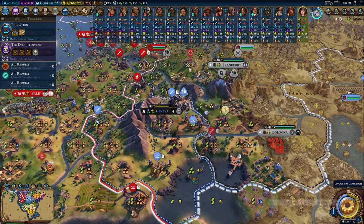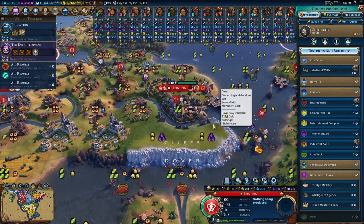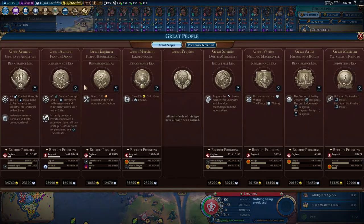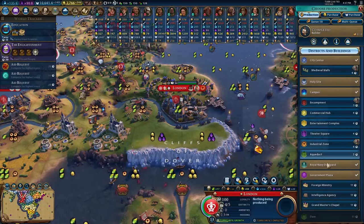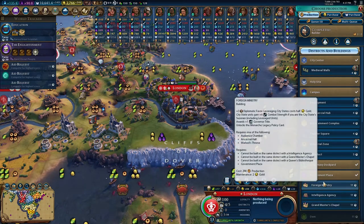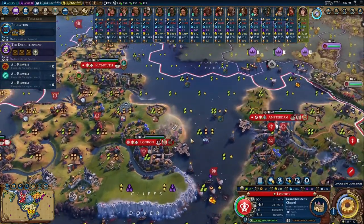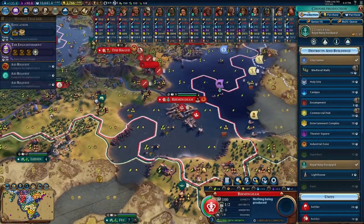I did not mean to move that guy — that was really annoying. With the new technology and our new government, we can now finally get some buildings. A Grand Master's Chapel allows the ability to buy land units with faith. That is good. The alternative would be to spend our faith on great people, but that's so expensive — it's going to be much more valuable to use it on soldiers. Intelligence agency would be good, and foreign ministry is not bad, but I think the Grand Master's Chapel is going to be the best thing.